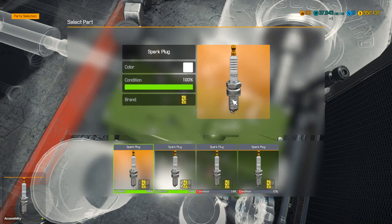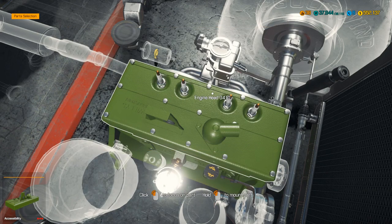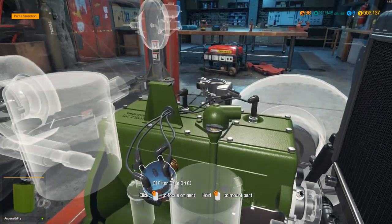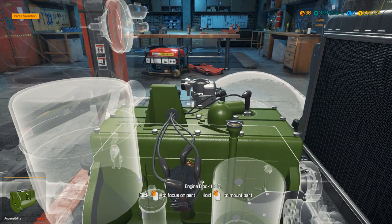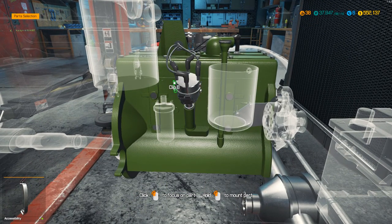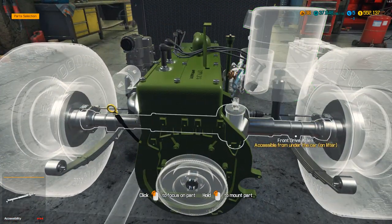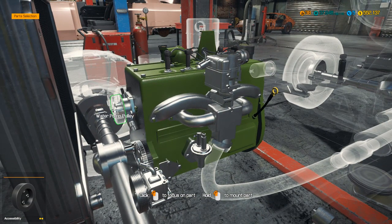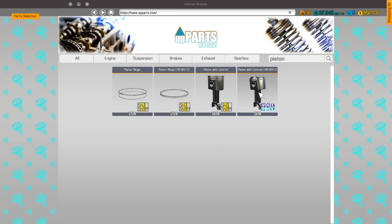The reason why it's called a Hemi, if I'm remembering my cars correctly, is because they have the hemispherical combustion chamber area. I can't remember my car stuff quite well enough - it's one of those annoying things that I kind of know but don't quite know well enough. But I believe the top of the pistons are a slightly different shape to a normal one, essentially, which is why we have the two different sorts. You can see on the other piston - I assume that's one that goes in the other engine.